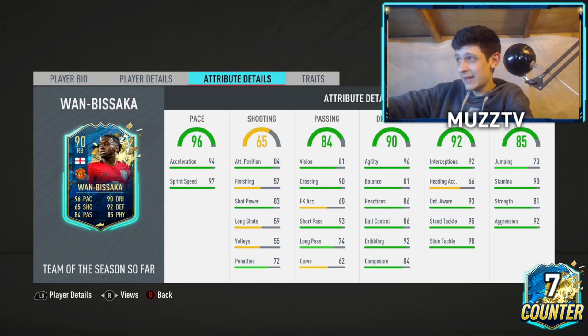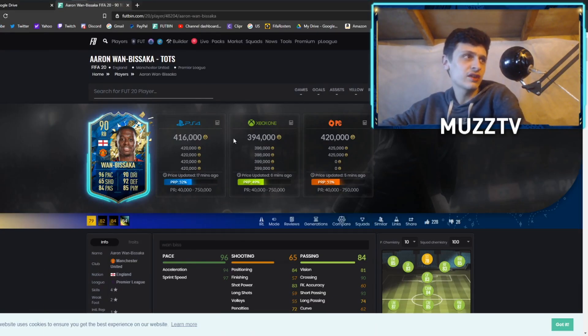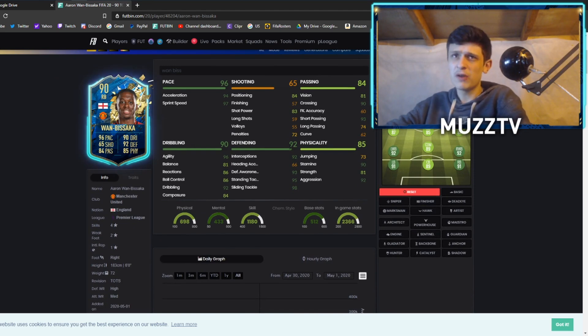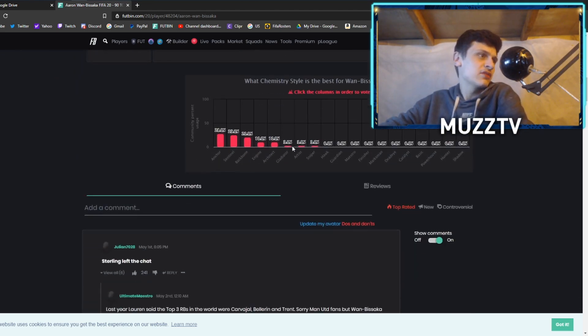In terms of chemstyles, the thing with a lot of these Team of the Season cards is it's hard to know what to boost. I've done quite a few TOTS reviews — check them out — but literally just leaving a basic on a lot of them works, especially midfielders. In terms of price, he's currently coming in at 416k on PS4, just under 400k, and 420k on PC. That's a pretty good price, though I'm not sure if he'll drop.